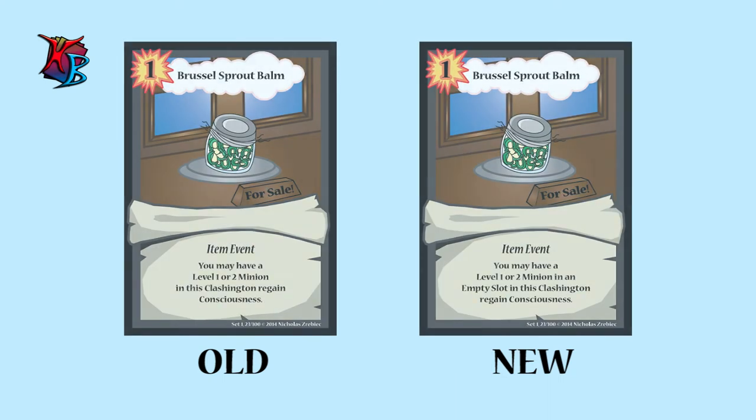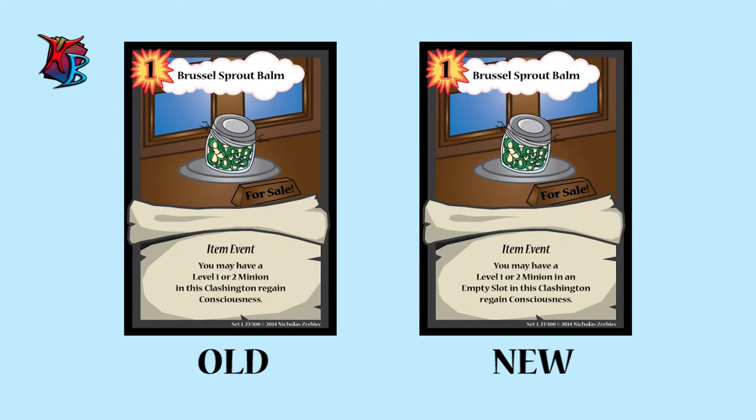At number 3, we have Brussel Sprout Bomb. Old Text: You may have a level 1 or 2 minion in this Clashington regain consciousness. New Text: You may have a level 1 or 2 minion in an empty slot in this Clashington regain consciousness. Why the changes? Making the target an empty slot simplifies the slapping-out mechanic.